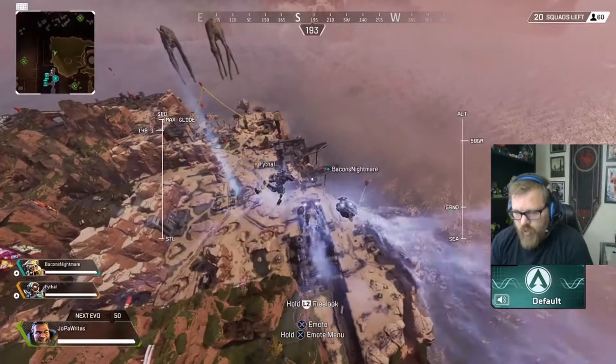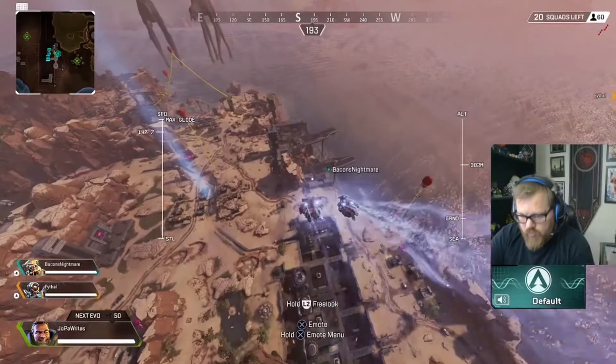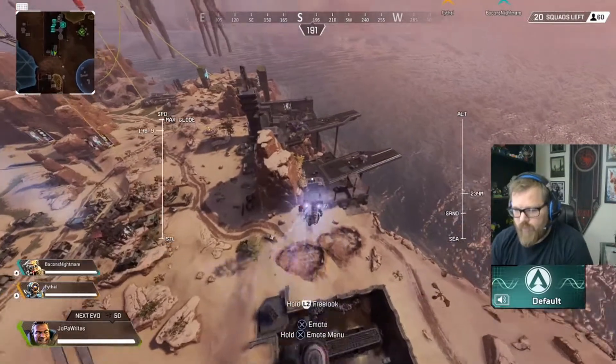Mirage decoys now have 45 health instead of just disappearing immediately when shot. Octane doubled healing rate from 0.5 hit points a second to one hit point per second.